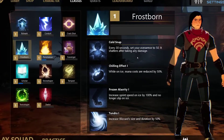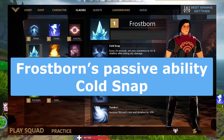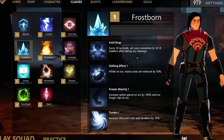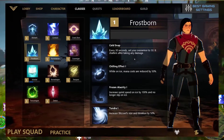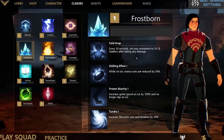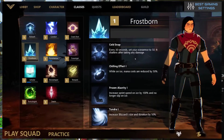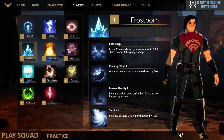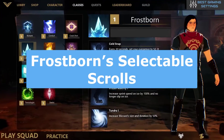Frostborn's passive ability is Cold Snap. Passive abilities are always active, but this one has a timer that resets itself every 30 seconds. Your over-armor will be set to 50, regardless of whether you are wearing armor or not. However, once you take damage, this armor breaks for another 30 seconds. This is a helpful ability for always having a layer of defense. You should pay attention to the 30-second timer, as it can allow you to make some risky attacks knowing you are about to gain some armor.